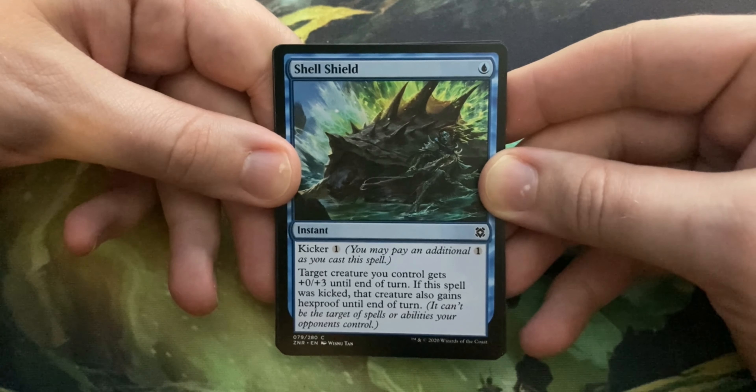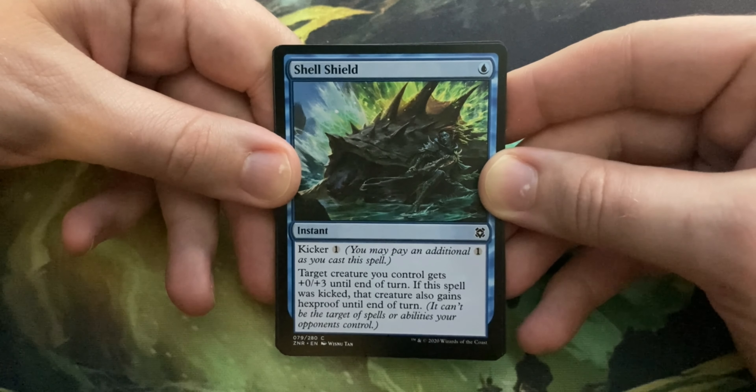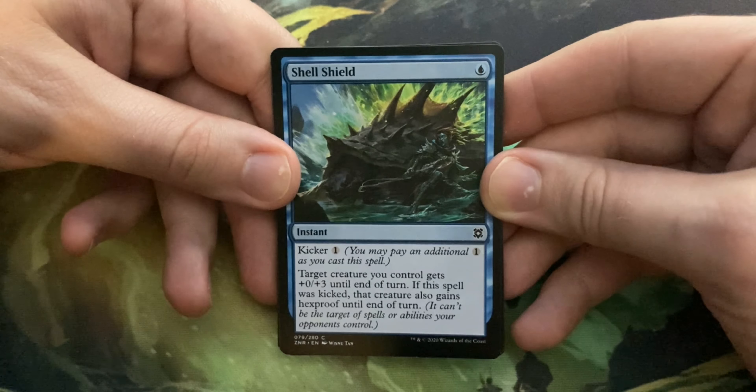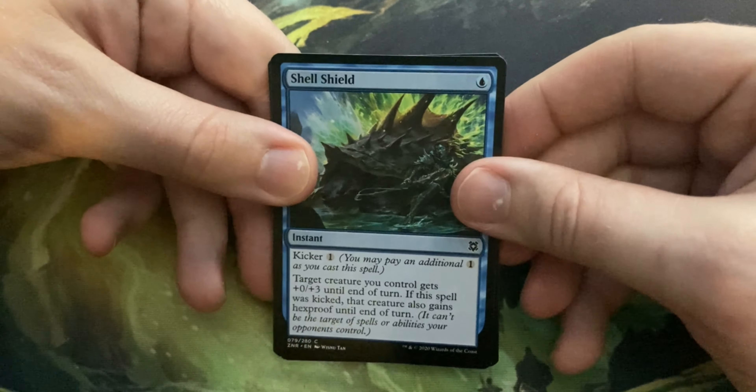All right, no money, no whammies. Let's go. That's an art card — that's cool. I have no idea what the order of this is, so bear with me. Okay, so we got a forest. I guess the commons are in front.